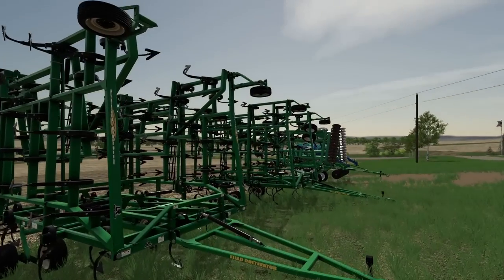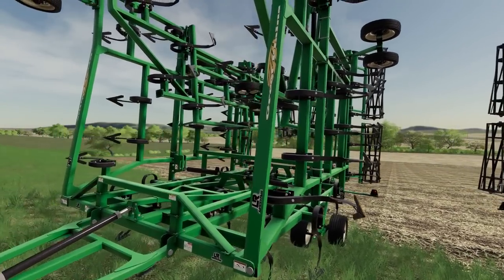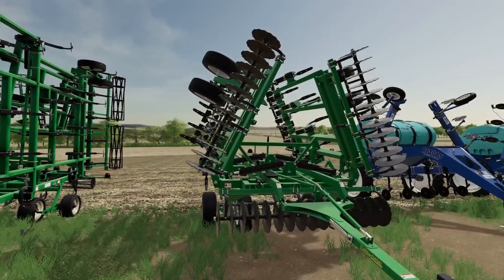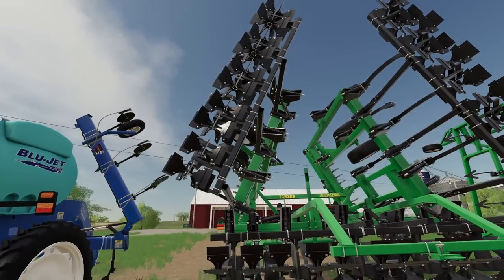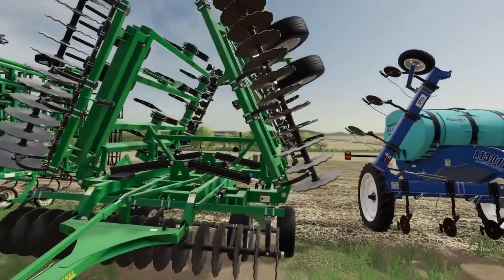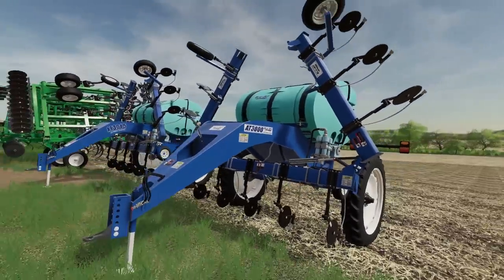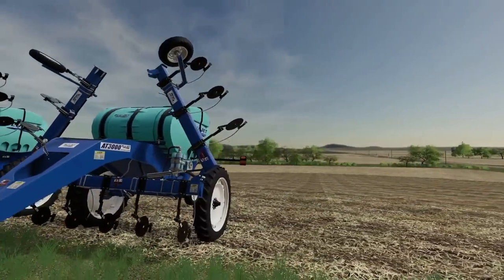We've got over here some field cultivators. I believe he had these in Oregon — he must have brought these two field cultivators. I think they're 40-foot, or maybe I'm a little bit off. We've got a chisel with rolling baskets back here, got a little hitch back there. That is a nice chisel, so it looks like he has two separate chisels — one that has the rollers on the back if you want to do a little bit more chopping. We've got some Blue-Jet side applicators here — got two of them, a 3000 and a 3015. I don't really know the difference though. Nice little side applicators there.